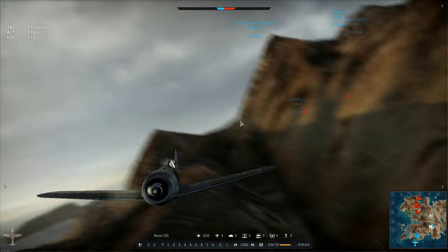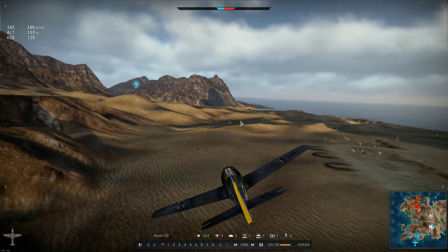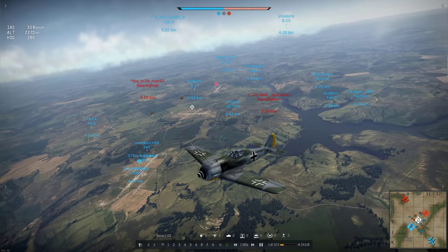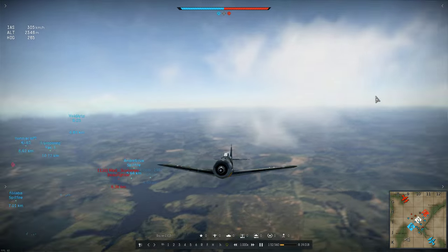Seeing this I was wondering why he'd have problems with higher altitude energy fighting. It seems to me he has all the skills necessary to be as deadly at 4000m as he was here below 1000m. So let's take a look at this second replay. Instead of heading straight for the combat zone, he started this game by climbing to the side.